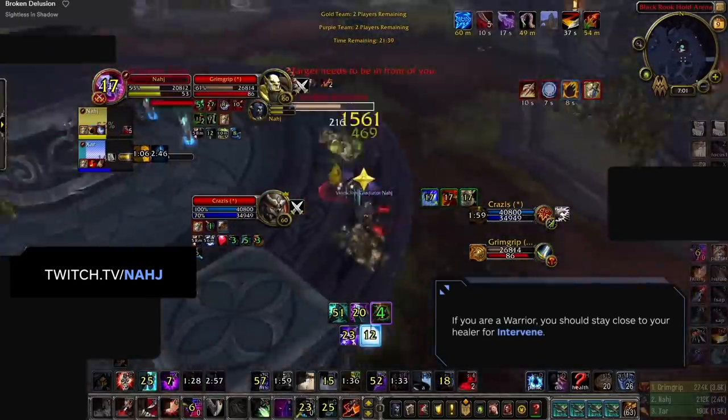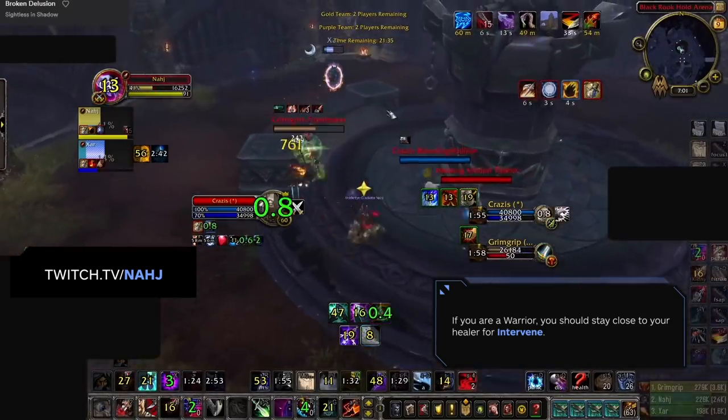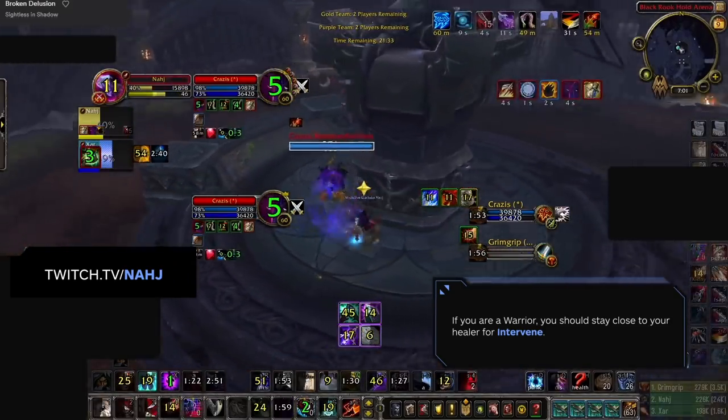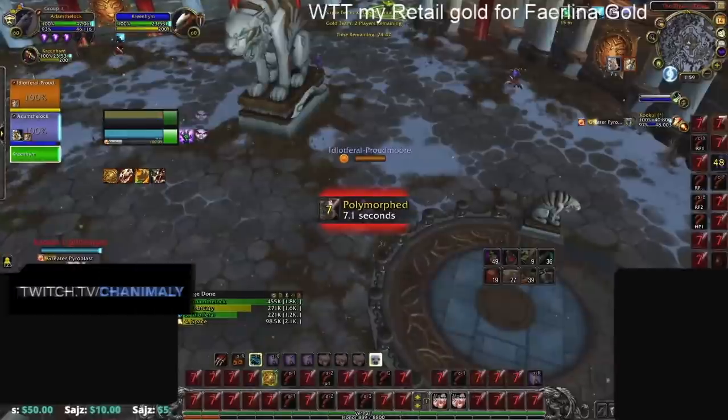There are some times where it is better to stay closer to your healer — one of those situations is if you are playing with a Warrior. Due to the range limitations of War Banner and Intervene, it is actually beneficial to be closer together to your partner. If you are closer together, you can also soak the damage of Meteor, which gets its damage split based on the number of targets it hits. But even if you aren't playing healer DPS, the principle of being as far away from the enemy Mage still applies.